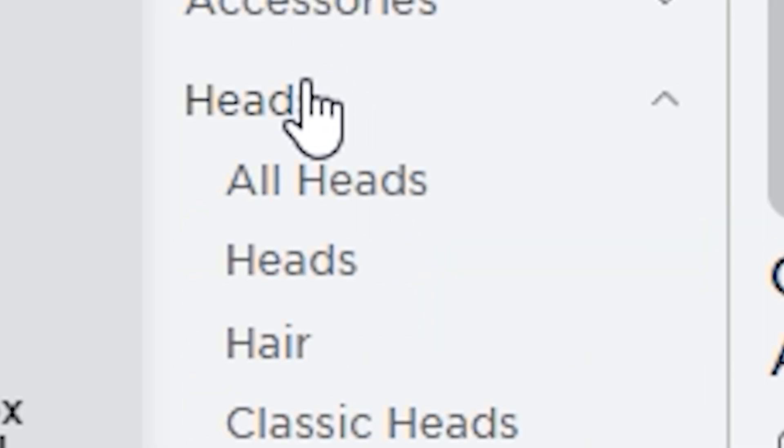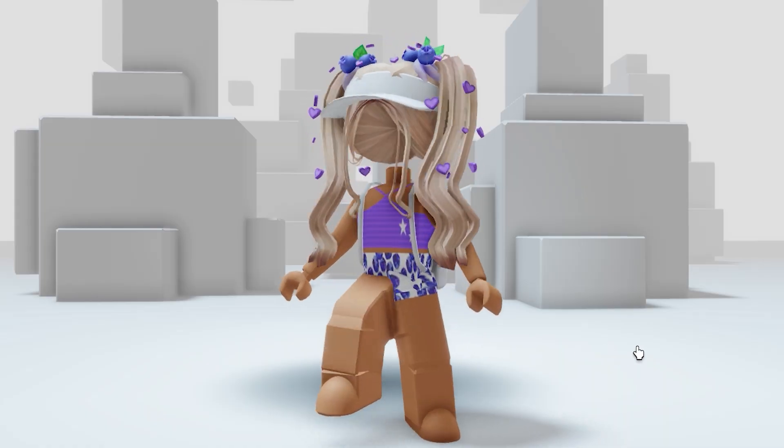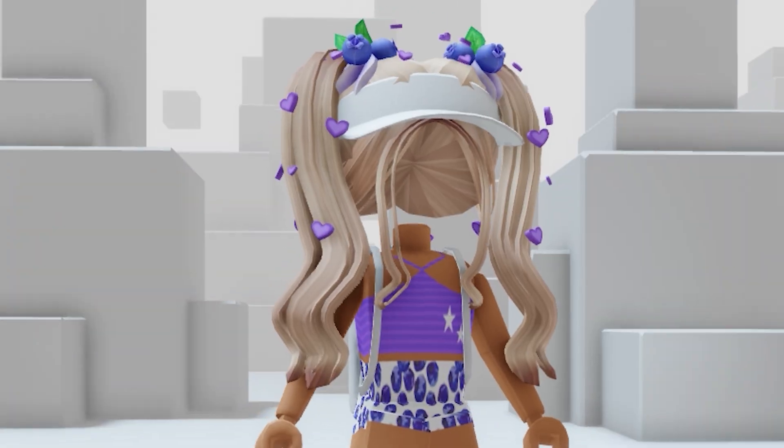Next, go to marketplace, then click heads, and heads again — this item should pop up, it's hard to miss. This will give you headless, no kidding.